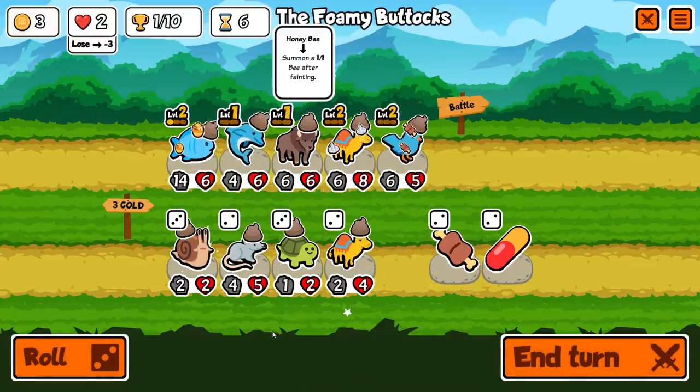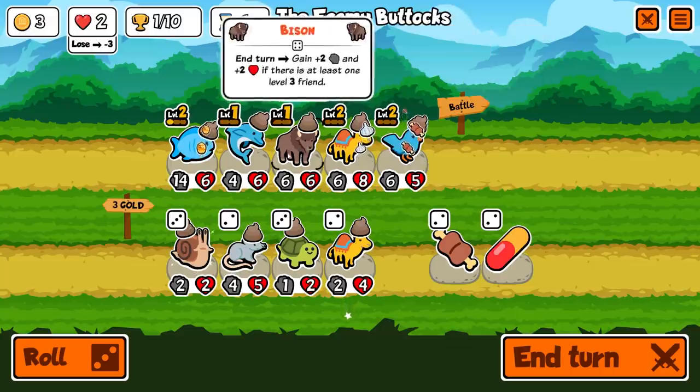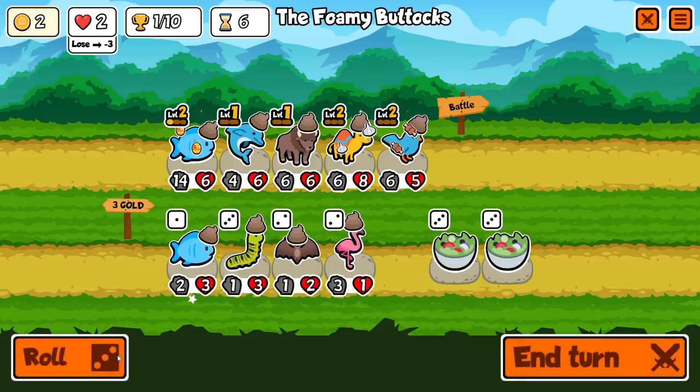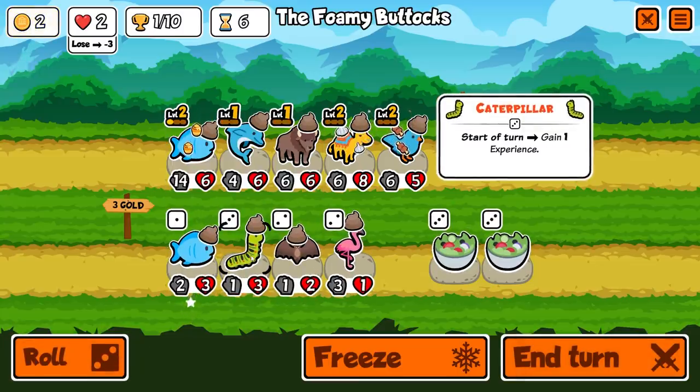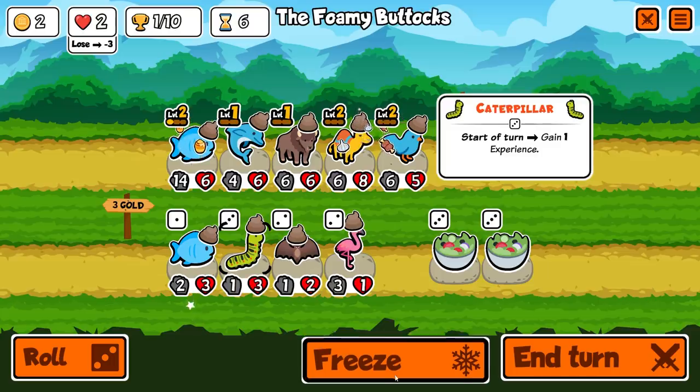I'll take a dolphin for now. After spinning again, it gave us a snail to give everything a boost. The problem is my units are actually starting to get some decent stats. I'm not going to buy that — I'm going to roll and hope for something good. Caterpillar! Start of turn: gain one experience, so it levels every turn. We'll freeze that.